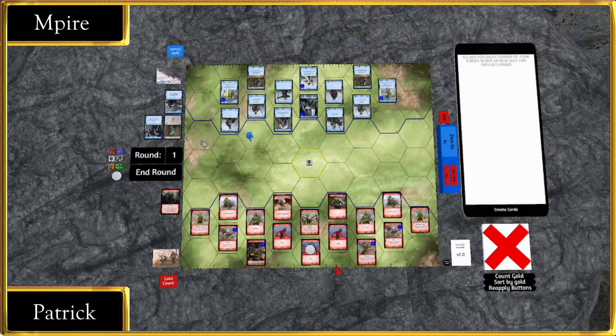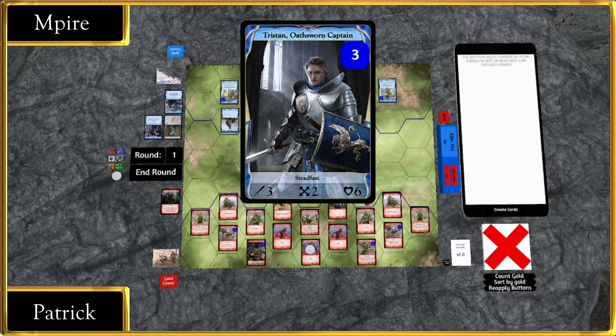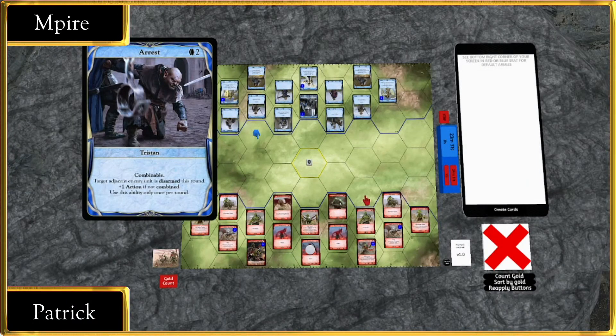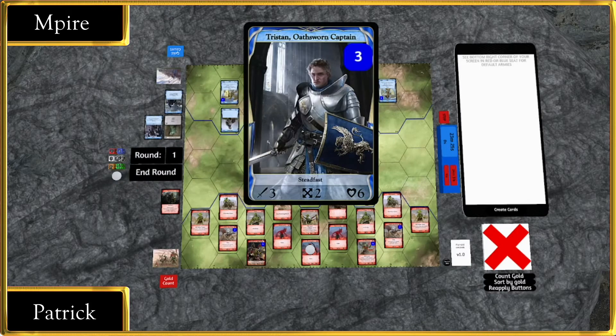Over to Empire's side — he's going to have to think about how he wants to handle this. No, he's not going to play defensively at all. He's going to be highly aggressive, because anything that dies he can just resurrect. His hero Tristan — with baseline Steadfast meaning he cannot be charged, Wormscale Mail for extra armor and health, Arrest to shut down enemy attacks, and Braveheart for extra power — is a four-power, two-movement, seven-health, one-armor Steadfast monster of a tank.